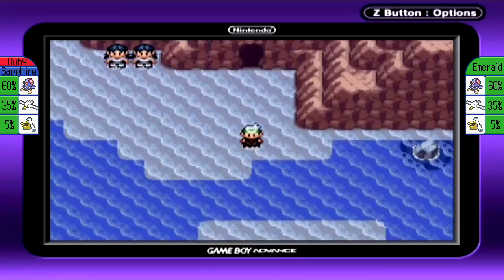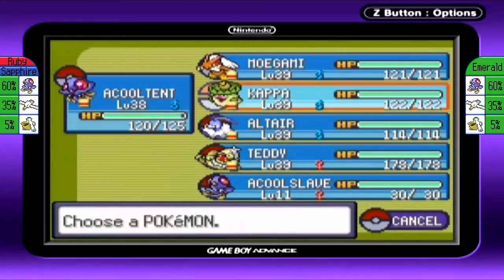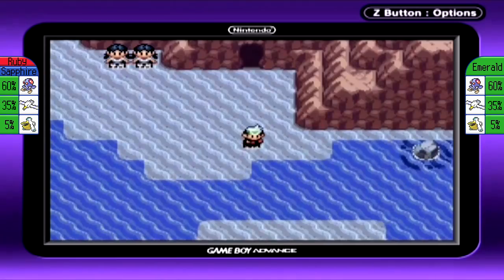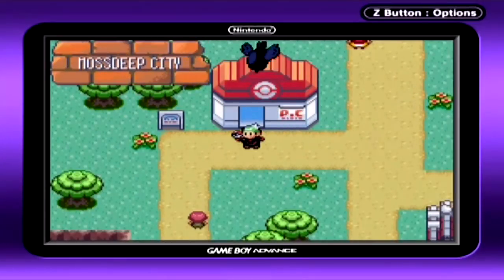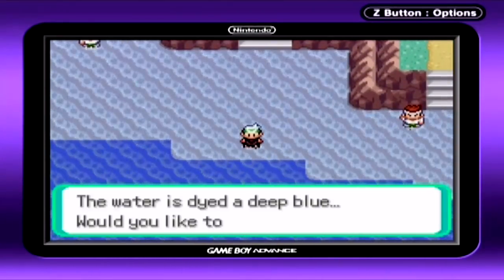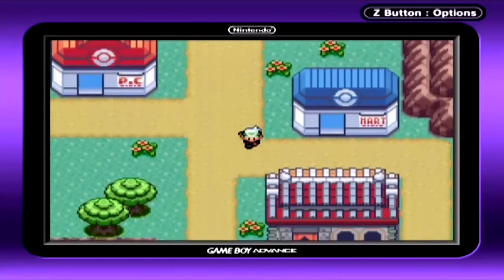We can't finish everything up here quite yet. We need to come back later to get the other items, because we can't find any Shoal Salts while the tide is high, and that one other Pokemon can't be found until the tide is low. So we're going to be continuing on with our journey across the sea. I want to get some Super Repels really quick before we take off, because I'm starting to run low.